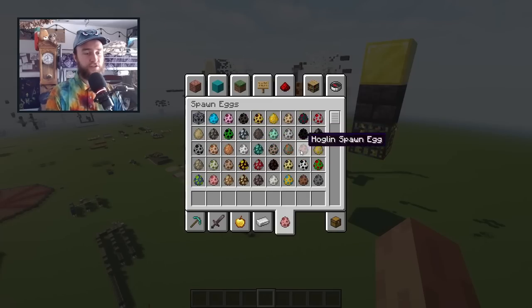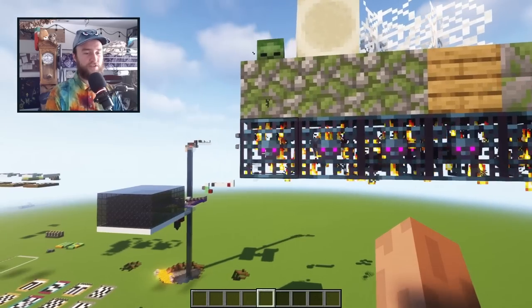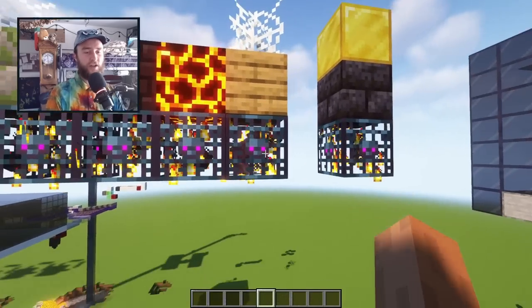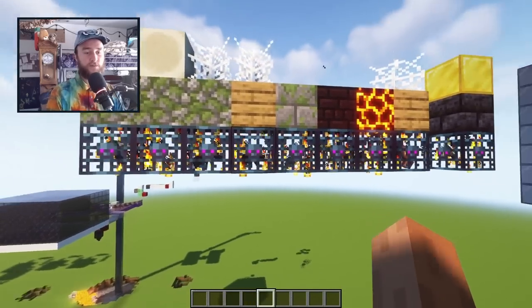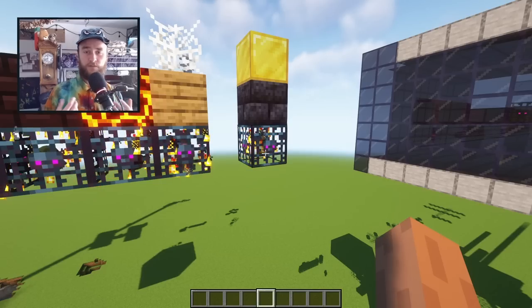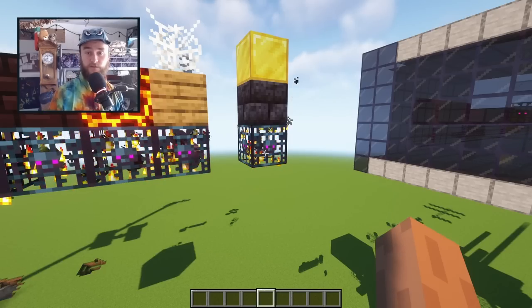There are dozens and dozens of different creatures in Minecraft, and there are also spawner blocks for some of them. For seven different types of creatures — or eight if you count the pig — in vanilla survival Minecraft you can get a spawner block. But if you're playing on a custom map or on a modded world, you might have access to a lot of other kinds of spawner blocks.